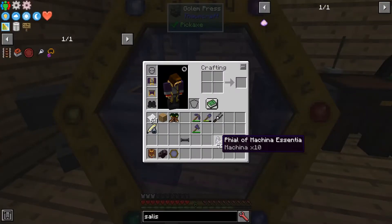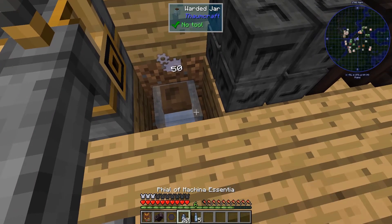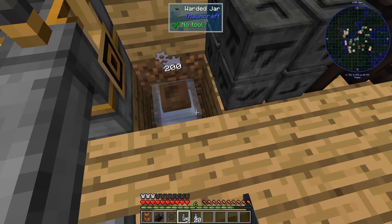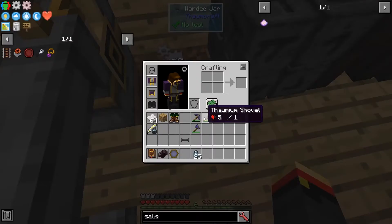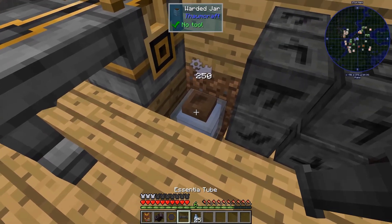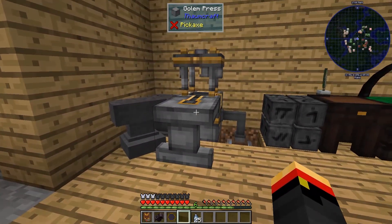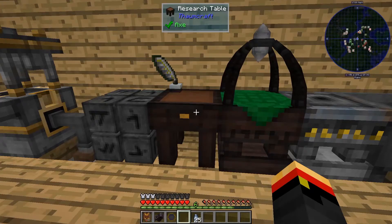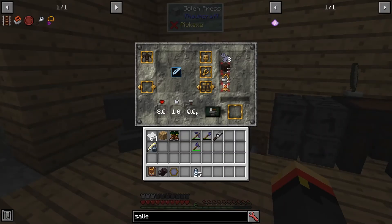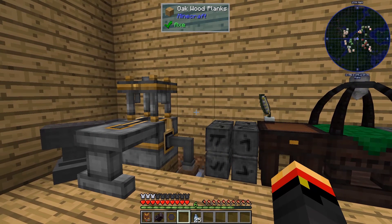You do need to feed it machina essentia to work. Put the jar down here - jars hold 250, that's 10 or 25 vials. Give it a label, then attach the essentia tube, which can basically only go in the front or back. I put it here because this will also help us focus on golemancy theories in the future. That takes care of the golem press and basic golemancy. When we come back next time, we'll make a golem and see what they can do. Thanks for watching, see you then.